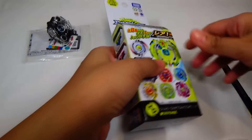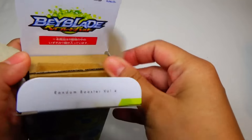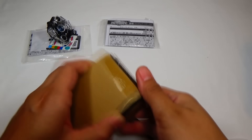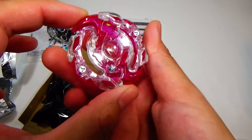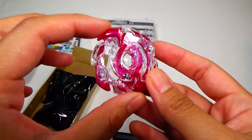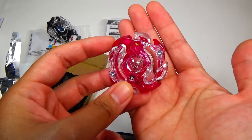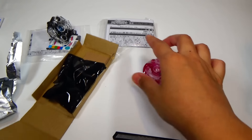Let's just move on to the next box, keep this moving, and then I'll go over each Beyblade after I put on all the stickers. Wild Wyvern — this looks really nice. Love the color. It's like a magenta color. Looks pretty bright on the screen, but yeah, it's like a magenta. Really nice color.